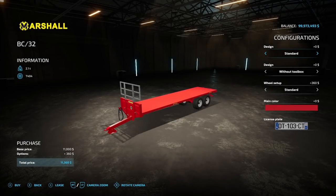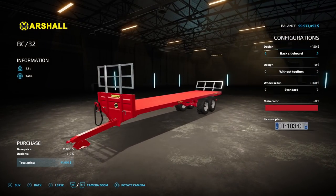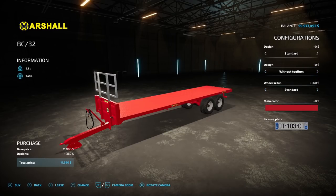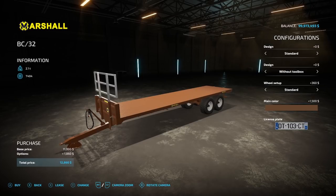The next new mod is the Marshall BC-32 from ETA. It's 2.1 tons, $11,360. Design options include standard, back sideboard. There is no autoload. You can add a toolbox or not. Wheel setup: standard or wide tires. Main color options: red, blue, black, or brown. That is all the options on that one.